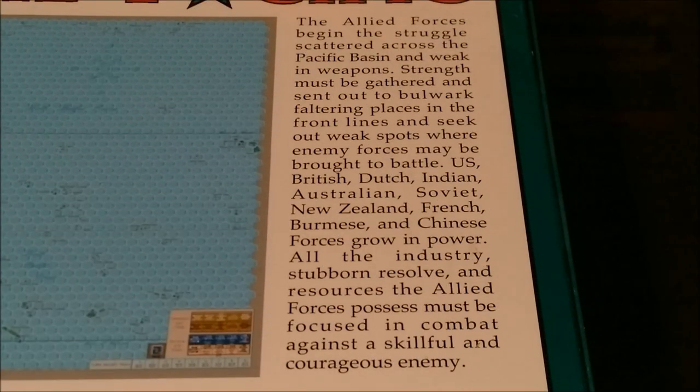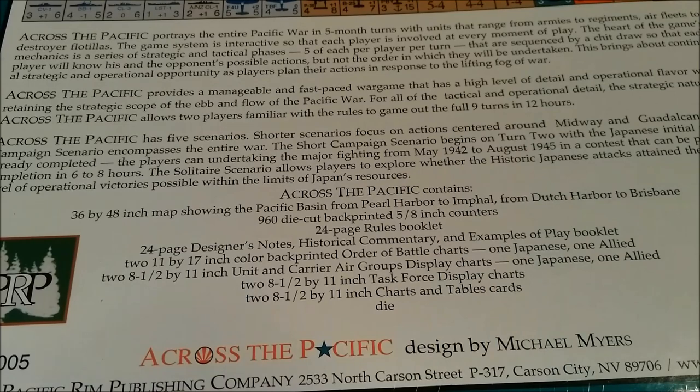The Allied forces begin the struggle scattered across the Pacific Basin and weakened. Strength must be gathered and sent out to bulwark faltering places in the front lines and seek out weak spots where the enemy forces may be brought to battle. US, British, Dutch, Indian, Australian, Soviet, New Zealand, French, Burmese, and Chinese forces grow in power. All the industry, stubborn resolve, and resources the Allied forces possess must be focused in combat against a skillful and courageous enemy.